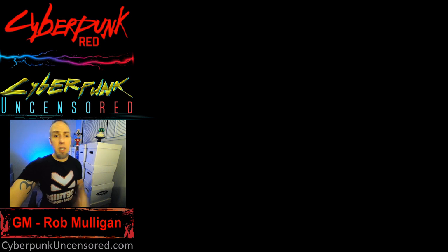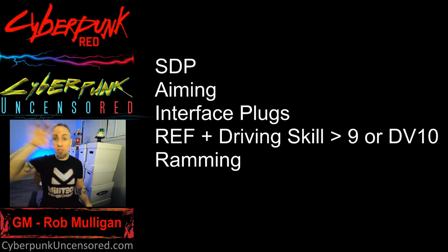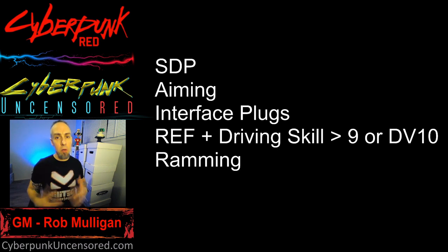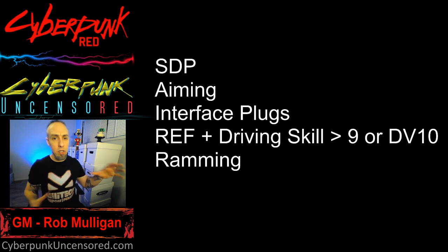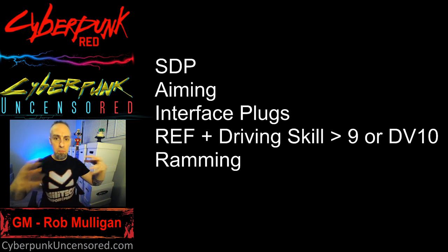Each vehicle has an SDP — Structural Damage Points, not to be confused with SP (stopping power/armor). SDP works like HP for a person. Damage reduces SDP all the way down to zero, at which point the vehicle is destroyed. Standard vehicles in the chart only have SDP. However, customized or armored vehicles — like nomad vehicles in the Badlands — may also have SP (armor), which would reduce incoming damage before hitting SDP.